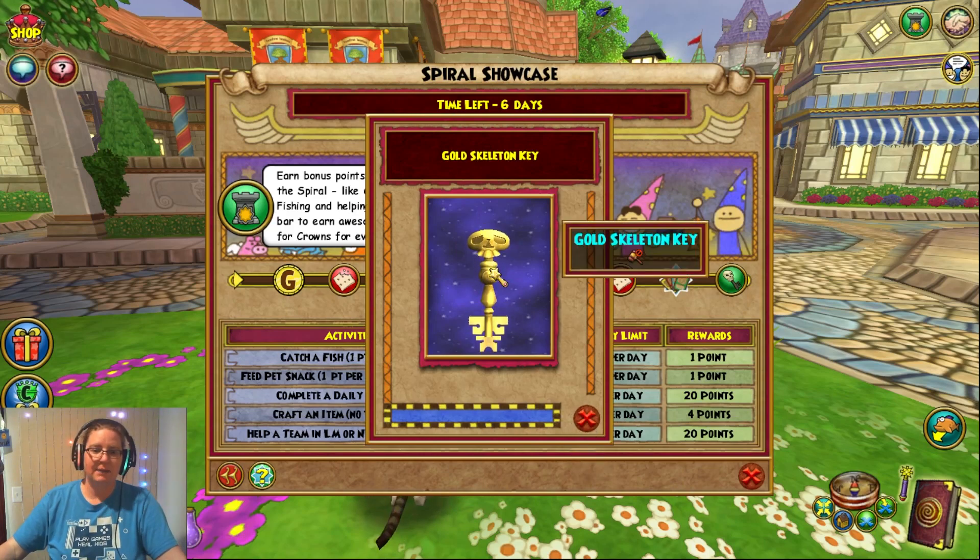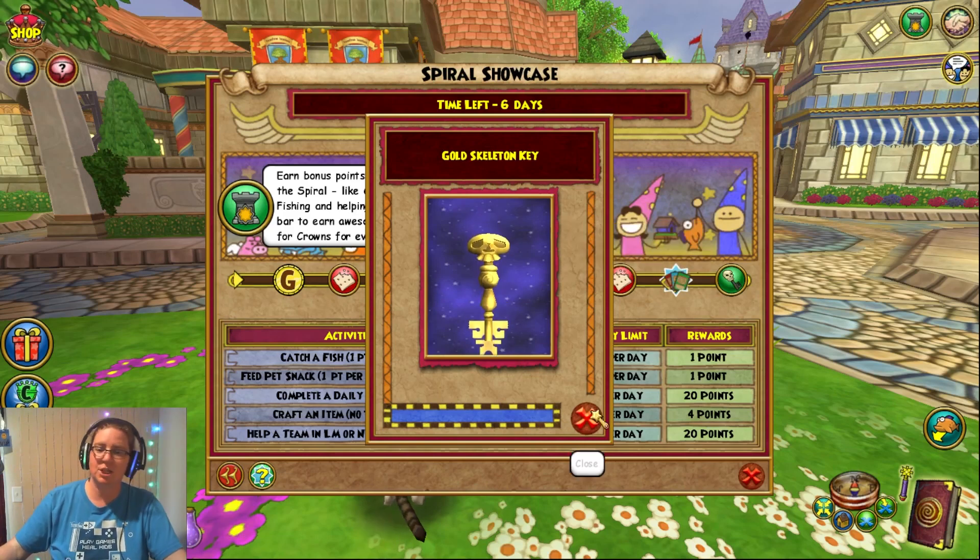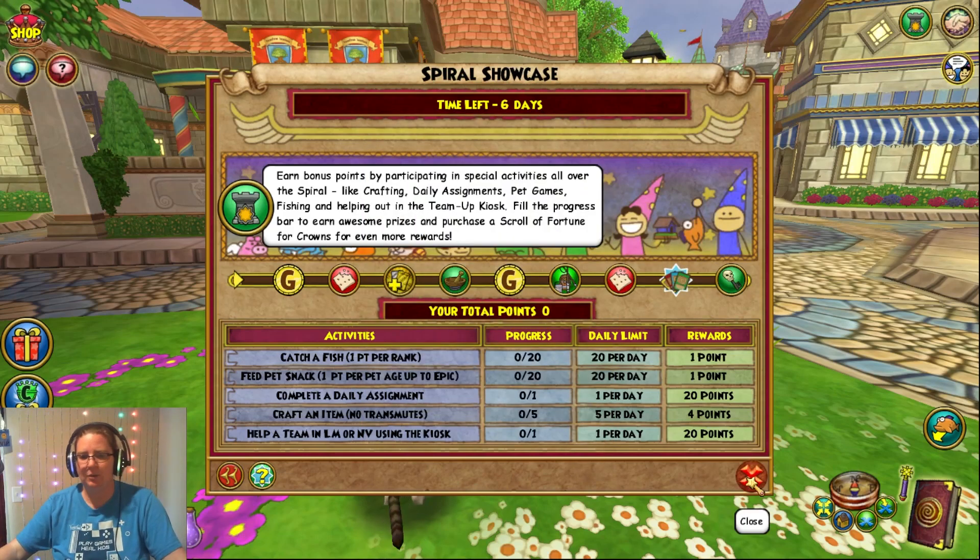By the way, if you just happen to use gold skeleton keys on one particular wizard, these are shareable between your wizards. Just to let you know. Alright, let's get into it.